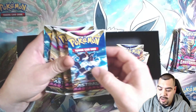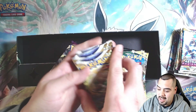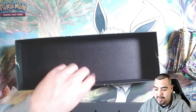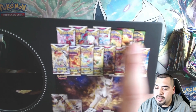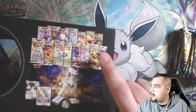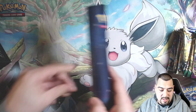Four Lost Origins, two Astral Radiance — wait, four Astral Radiance, and then two Brilliant Stars, and then two Evolving Skies and one Vivid Voltage. I think it's advertised differently on the back — it shows four Astral Radiance, four Brilliant Stars, four Lost Origins, and three Vivid Voltage. They actually gave us two Evolving Skies and one Vivid Voltage. I don't know if I got lucky or if they messed up on the box — guys gotta let me know for real.